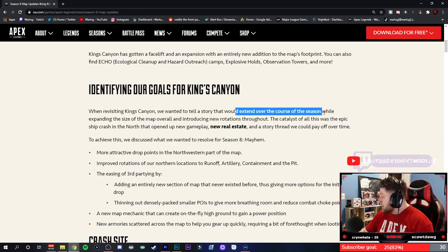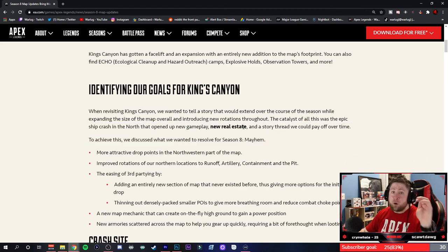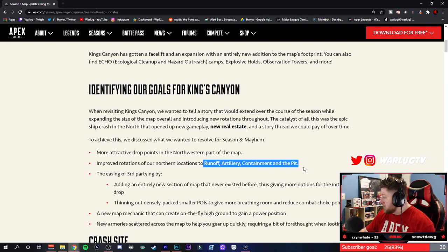The story would expand over the course of the season, expanding the map size. The catalyst for this was an epic ship crash in the north end, which is new real estate. The north end is over by Artillery, so that whole backside is blown up and we've got a whole new section of the map. The goals include more attractive drop points on the northeastern part of the map and improved rotations for northern locations like Runoff, Artillery, and Containment.